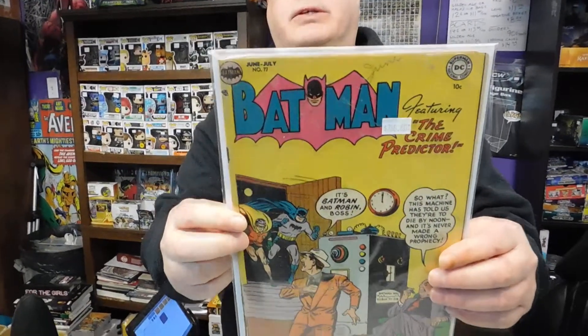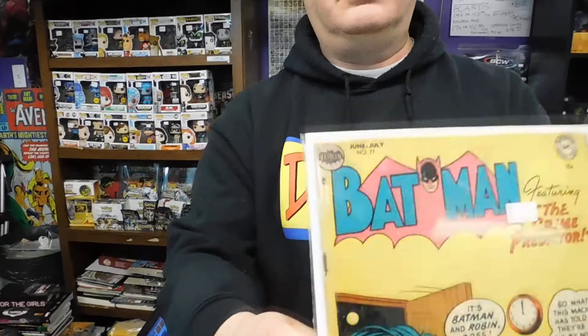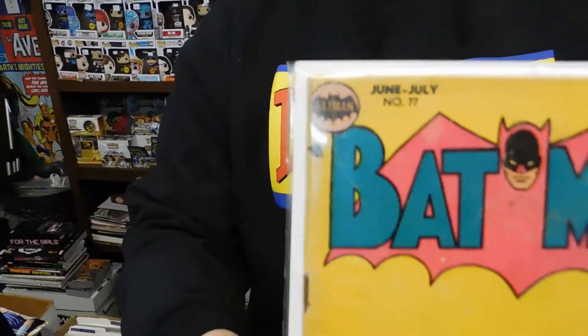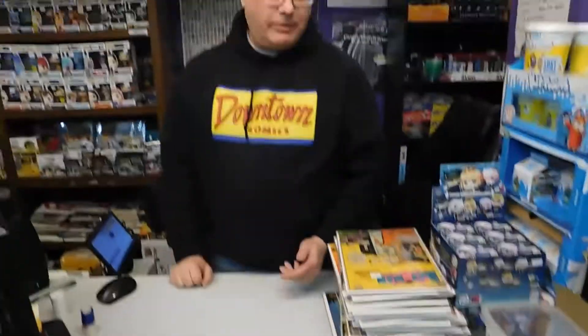And last but not least — Batman, a pretty old Batman 77. It has the Warner logo with the Batman. That's when Batman only came out once every two months. And there was a first appearance of Punisher. Well folks, get your hands on these babies.